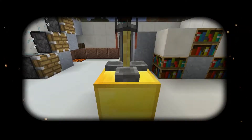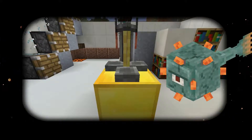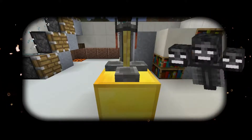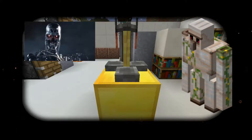Welcome to my evil lair. What evil experiments shall we get up to today? Exploding carrots, deadly guardian fishes, invisible sheep, random slime blocks, ghostly withers, and terrible terminators from another world.